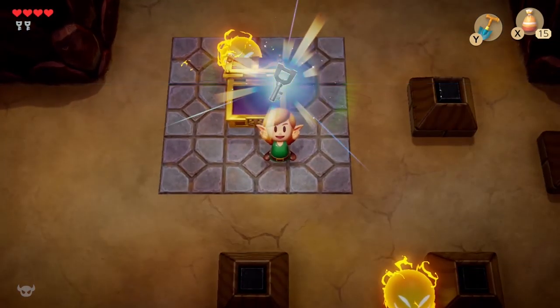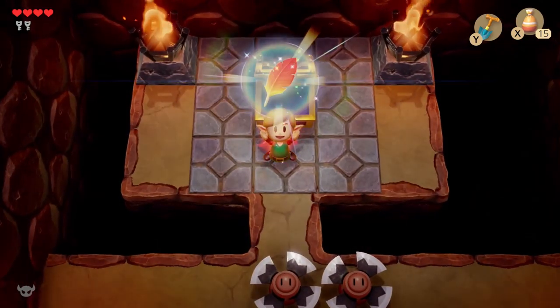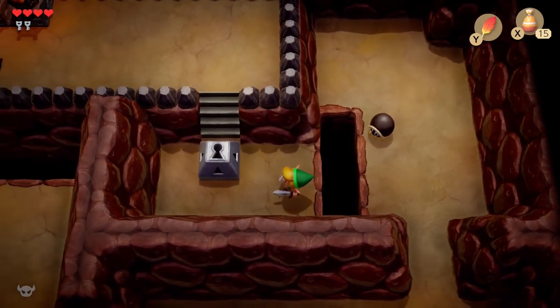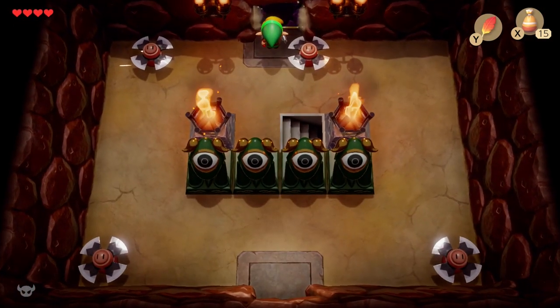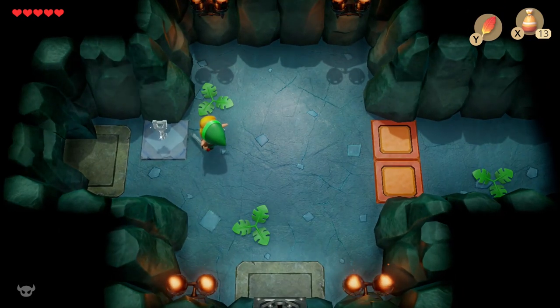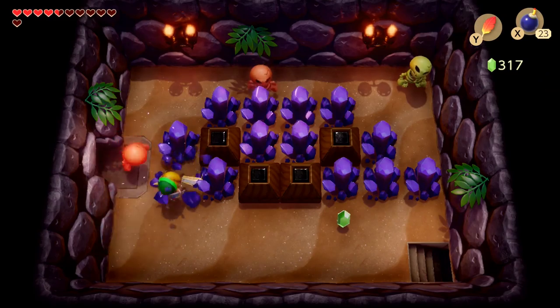You wander the space to find small keys, use those keys to open up new areas to get more keys, until you get the dungeon item, which allows you to backtrack to the past areas to grab the rest of the keys before facing off against the boss. There is really no other creative objectives other than just finding keys, which can easily be done most of the time by just mindlessly exploring the layout.